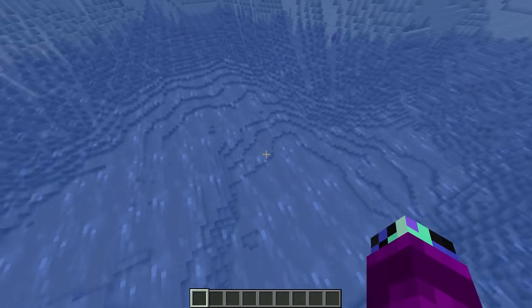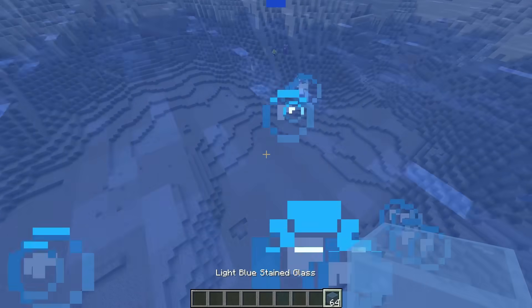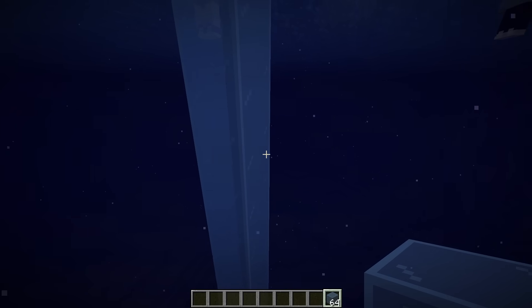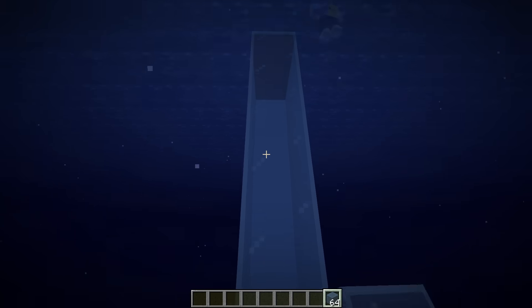What should we build for our underwater base? The first thing we have to do is build an entrance, so why don't we build that out of some blue stained glass? Wait, is that going to be strong enough though? It should be since it's all going to be underwater, and because it's glass we'll be able to see out into the ocean. How about we use something a little bit stronger — like this reinforced light blue stained glass?